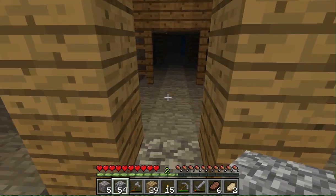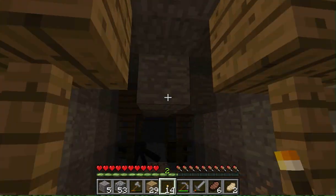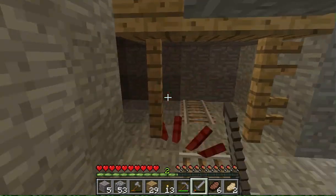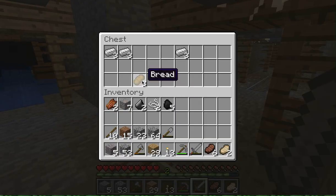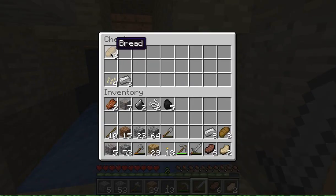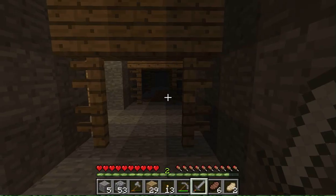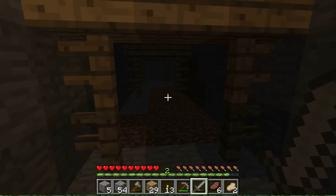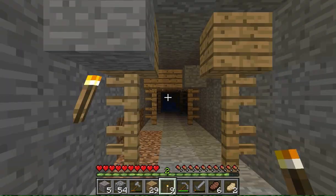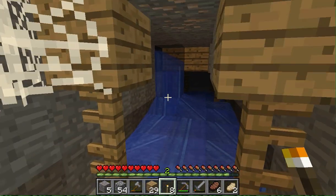So it looks like I'm on the second level of this — this is really interesting. I didn't think I'd be down here. A lot of iron. Oh, a chest — a mineshaft chest. Maybe I found a golden apple. Nope. Bread, iron. Alright, nine iron. Oh, another chest. Bread, iron, pumpkin seeds. Alright. I do like coal though — I'm a fan of coal. Iron's wonderful, but coal would really tickle my fancy right now.